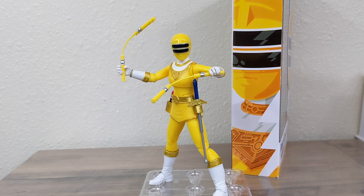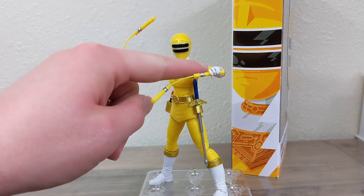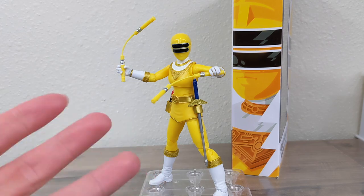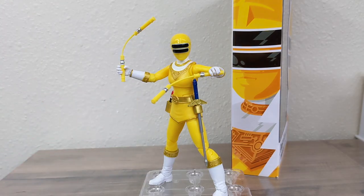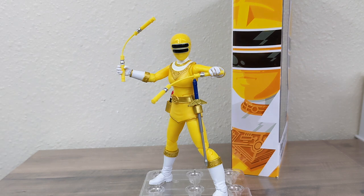That's going to wrap up wave 10's Zeo Yellow Tanya figure. A word of caution: I was really scared bending her elbows — this one didn't really want to bend well. I literally just broke my Psycho Yellow's arm last weekend by simply trying to move it carefully. So with any female figure from the Lightning Collection, just be careful when using the joints.